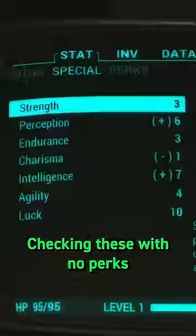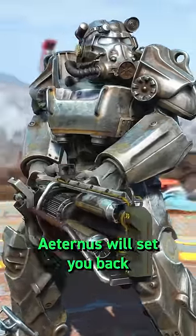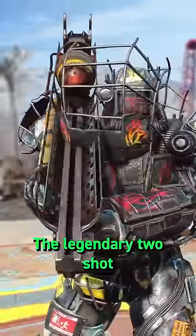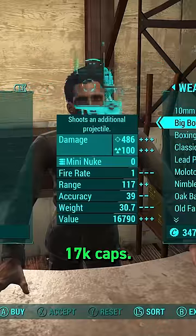What is the most expensive single item in Fallout 4? Checking these with no perks and no charisma for weapons, buying back the unique Gatling Laser Eternus would set you back a couple of thousand caps, but is still dwarfed by the cost of the Big Boy — the legendary two-shot Fat Man available from Arturo in Diamond City, coming in at around 17,000 caps.